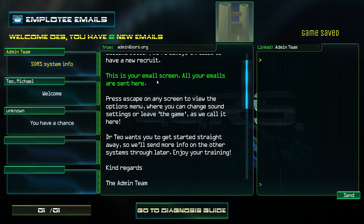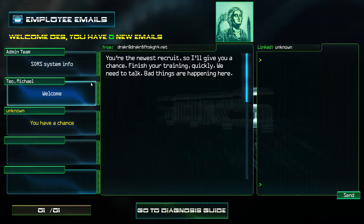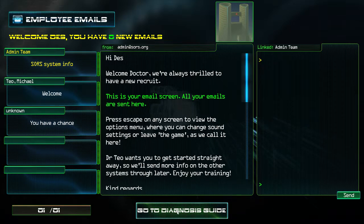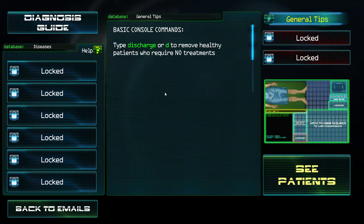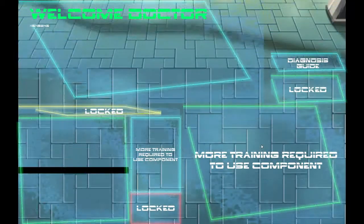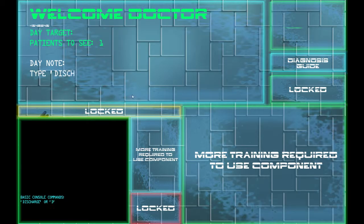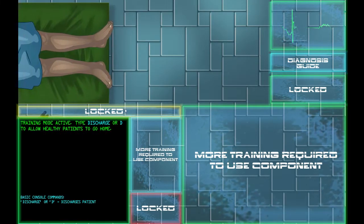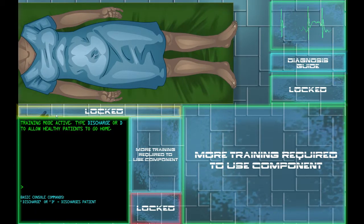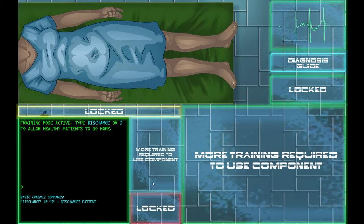Alright, so you get some messages welcoming you to the team — you're the newest recruit. Let's go to the diagnosis guide. It says type 'discharge' or D to remove healthy patients. The game kind of slowly adds more and more mechanics as you move on. This is kind of like the little laptop doctors use to type in what condition you have and what prescriptions to give.